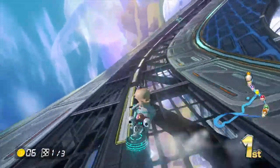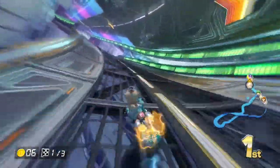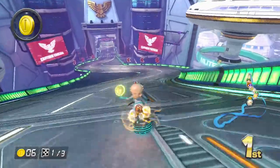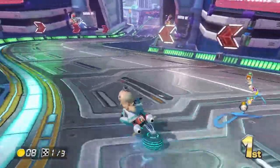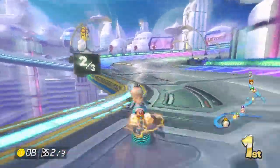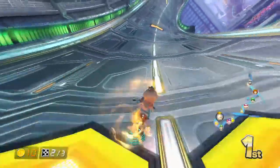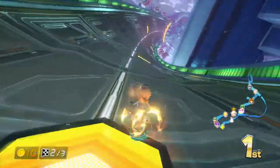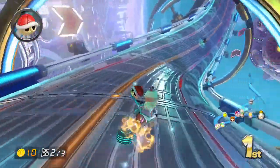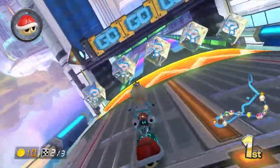There are so many green shells and bananas all over the track — it's very easy to get hit by them because of how fast they go, like 200 kilometers an hour. Let's grab these coins and try to go a little faster — you never know if they're going to catch up. There are a lot of Mario variants on this track too: Metal Mario and Tanooki Mario, but no Baby Mario.